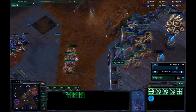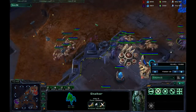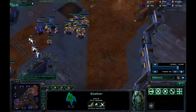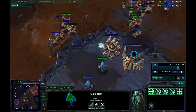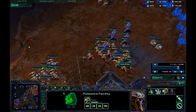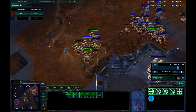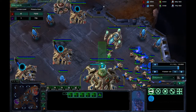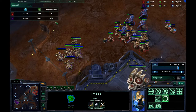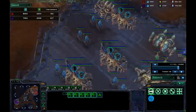Here I'm using the Observer for high ground vision and keep sniping off Stalkers. Stalkers are considered armored with 160 total health. I snipe off another Stalker and a couple others. Now he's getting Immortals as well, trying to match my army composition. But if we look at units lost, I'm already pretty far ahead, and we have roughly the same unit count overall.